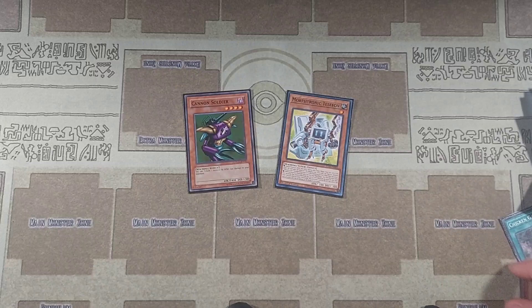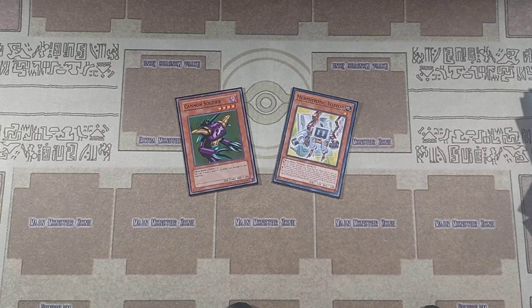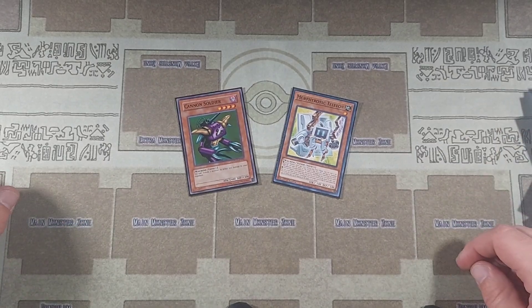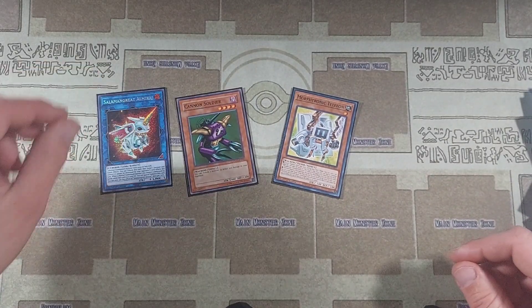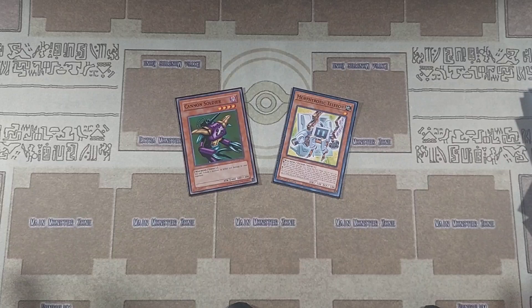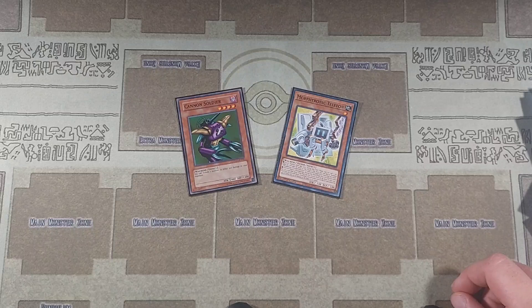Thank you so much for watching this in-depth deck profile. I really wanted to go over all of my methodology for which cards I kept in, which I kept out, the ratios, and how these cards all work together when you open them — even the subtlety of why Salamangreat Almiraj is in the extra deck. If you guys have any other cards that work amazingly in Morftronic FTK or any other Morftronic deck, leave me a comment below. We will be doing a combo tutorial on this eventually, and hopefully the banlist won't mess us up too much. Subscribe to the channel if you haven't already — see you guys for the next one. Peace.